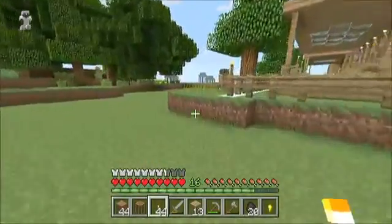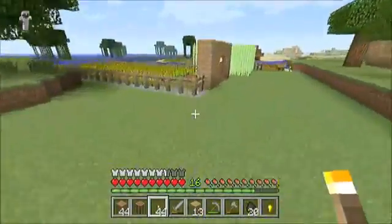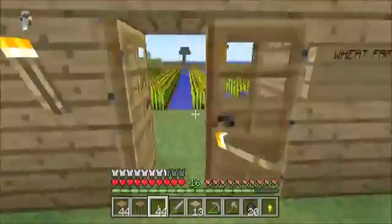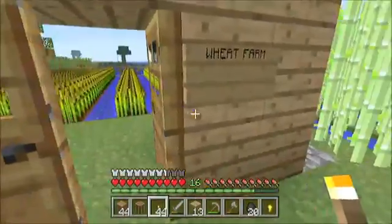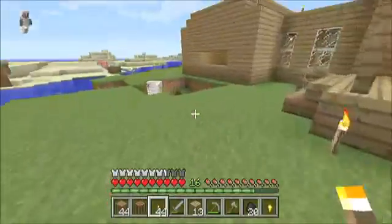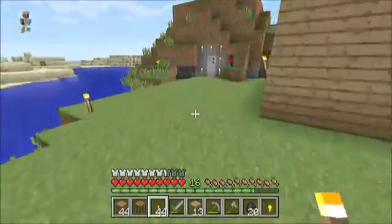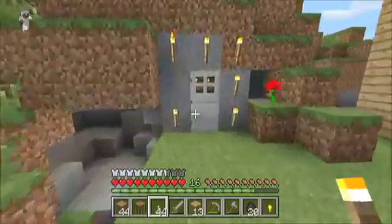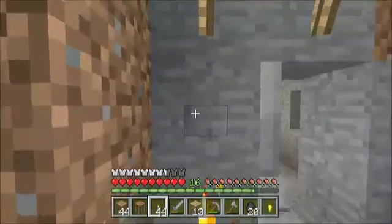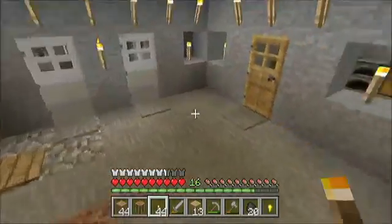We haven't really been playing Minecraft — we're waiting for the next update to come out. I have no idea what's supposed to be in the next update. This is the wheat farm, we have the sugar cane farm, and then we have Caitlin's house over here. Caitlin built her house into the side of a mountain.